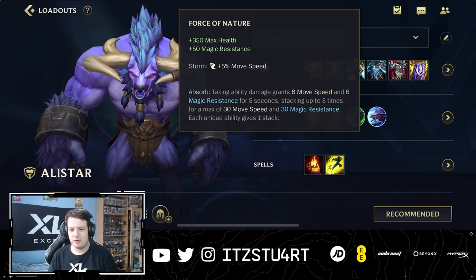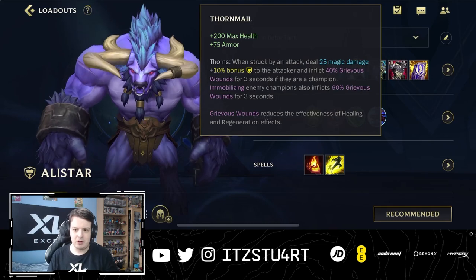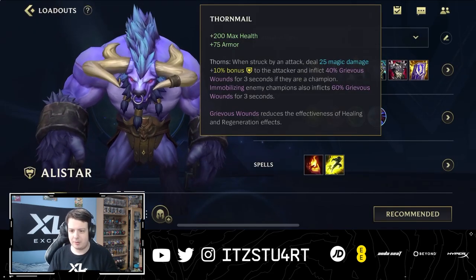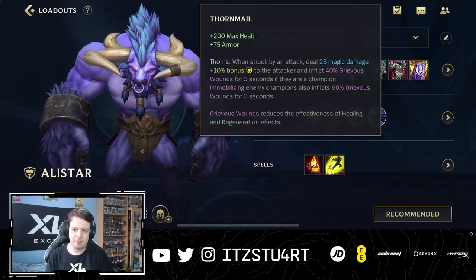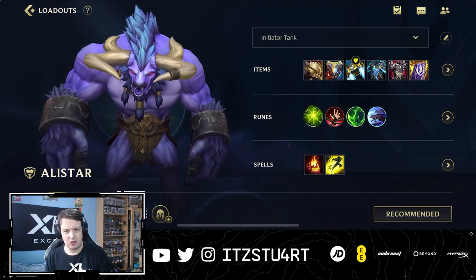Force of Nature is your magic resist item, giving health, magic resist, and movement speed. With Thornmail, you don't have to complete it early — you can just build the Bramble Vest component, which applies Grievous Wounds when people attack you. If you're against a lot of healing, build Bramble Vest early and complete Thornmail later, since it inflicts more Grievous Wounds when you immobilize enemies. Randuin's Omen as the last item reduces crit damage and gives more health and armor — all tank items, which is the go-to with Alistar.